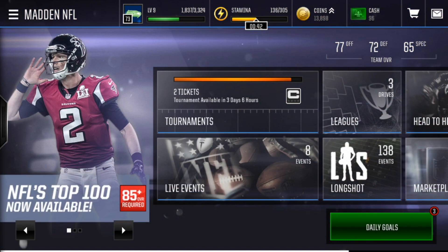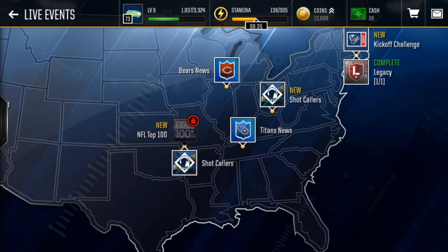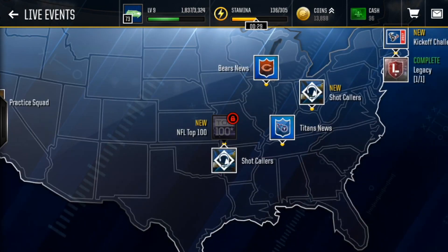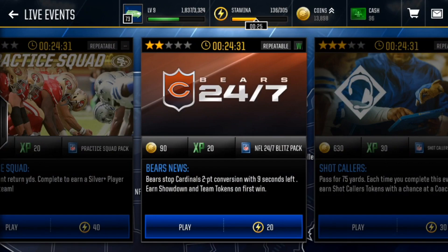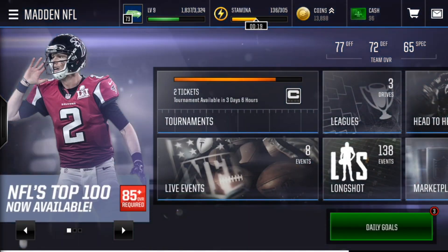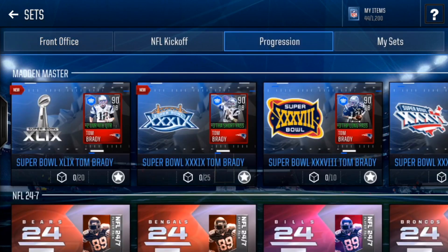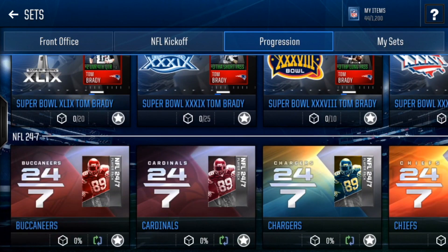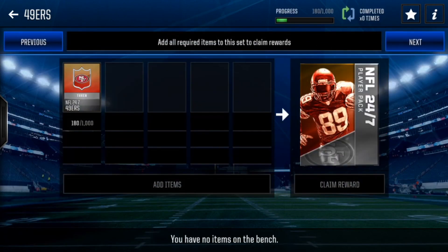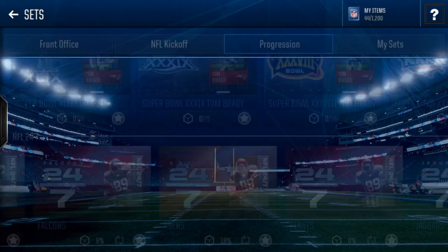Let's get into live events and sets. There are a bunch of new live events. Shot Callers gives you coaches. There's another one called War Rooms which will help build you towards game plans. There's also Team News, which leads into sets that will give you 3-plus silver players of a team if you complete them. Those sets will probably be running basically the whole season, so you're going to start getting tons of these packs and hopefully pull something good.